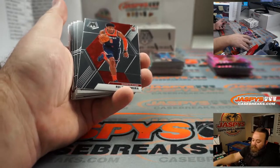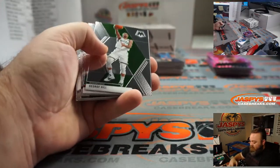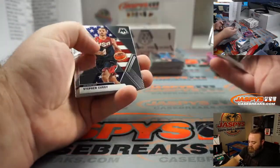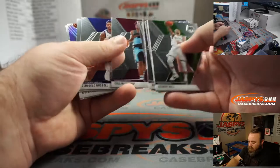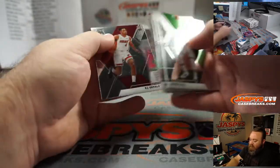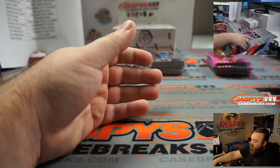Rui Hachimura, Washington Wizards — Kyle. Kyle Lowry silver for the Raptors — Joe Medeiros.